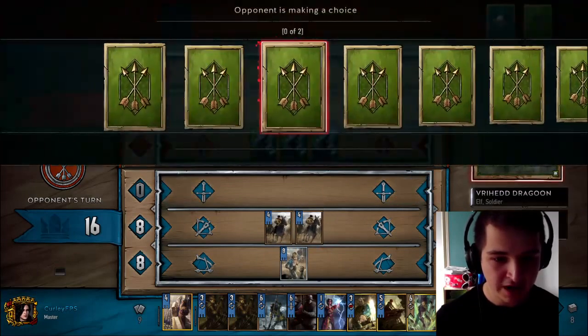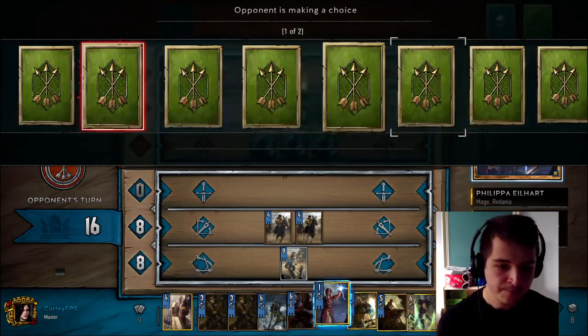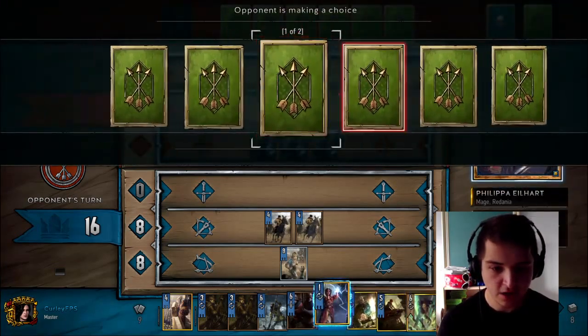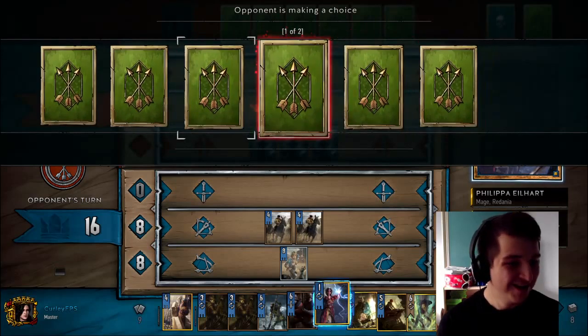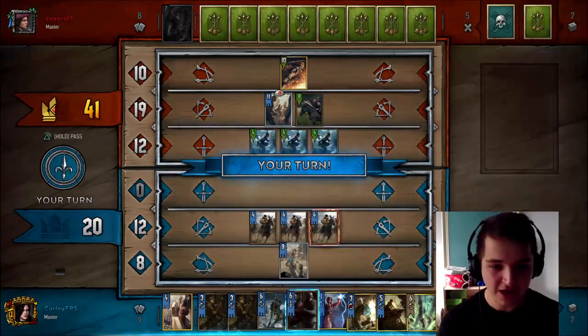I need to wipe this out really if I can. I will go ahead and use Philippa here — and if it's still alive I can also Yennefer it and it will be guaranteed to die. Okay, so not a fantastic start it must be said. However, we get our extra Cavalry out as well, which is nice.